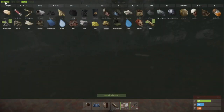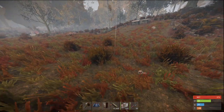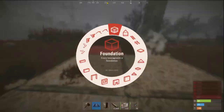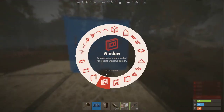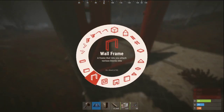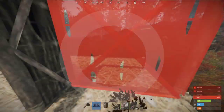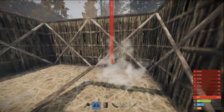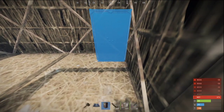We start with an easy 2x2. We're going for an entrance and one here. Here we put a garage door pretty soon, wall it in, and I will put the TC over here.